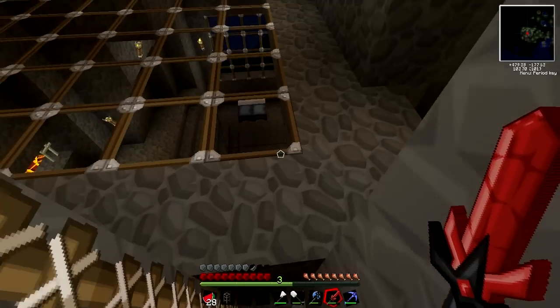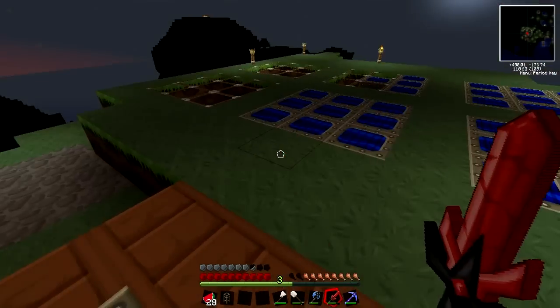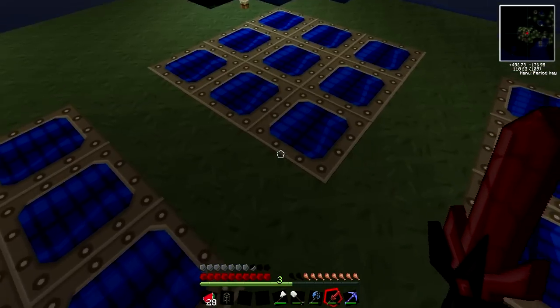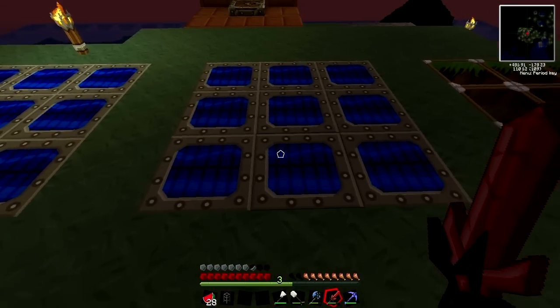Let's go up top first. If we go up top, we have our solar panel arrays. They cost a lot of materials to make, so we're still kind of filling them in. You can actually take 8 of these and make them into a more efficient solar array.